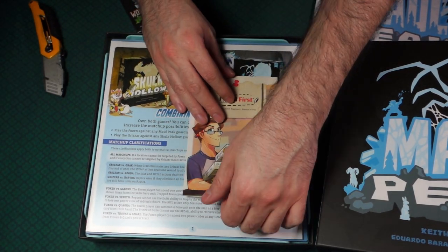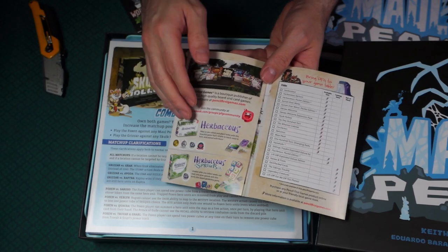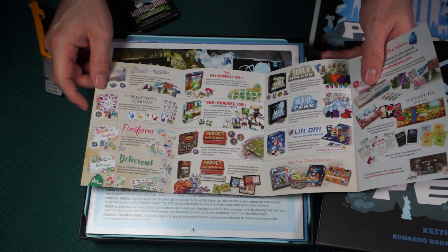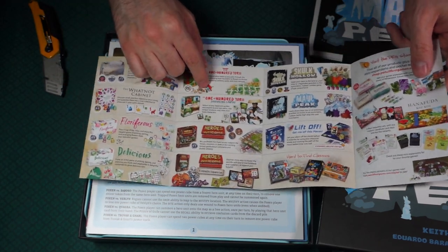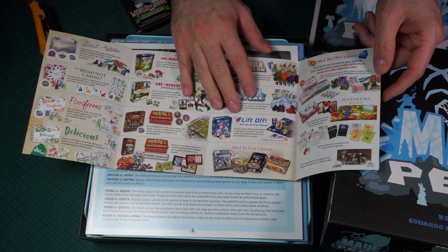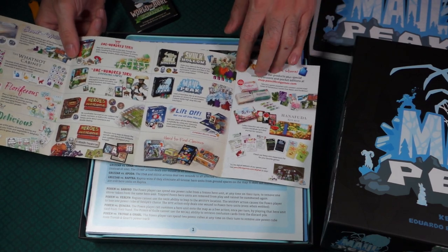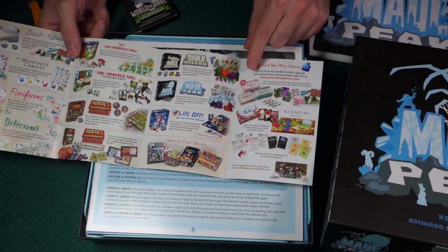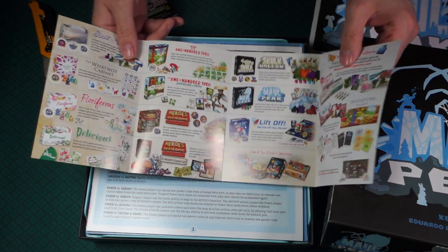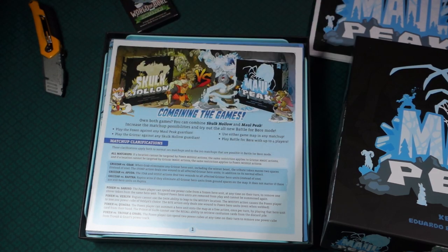Here we have a little advertisement for Pencils First, who make Herbaceous, Herbaceous Sprouts, and Floriferous - I really like that game, it's a lot of fun. They also made some Hanafuda decks, and they make smaller versions of their nature games. These games are small already, so making them even smaller was surprising. That's the advertisement for them.